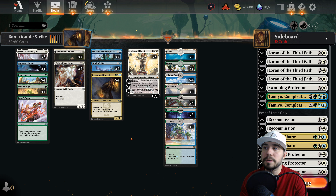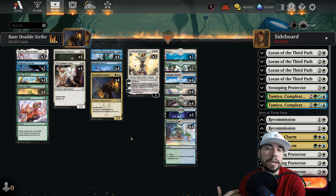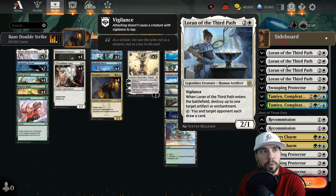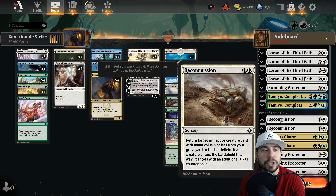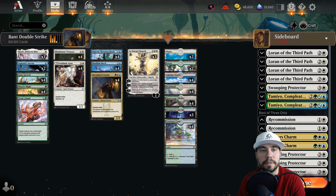Let's talk about sideboarding, breaking down against aggro, midrange, and late game. There's lots of midrange right now in the meta - particularly if you stay tuned for our Friday Night Meta weekly series. In the sideboard we've got Loran of the Third Path, Swooping Protector, Tamiyo, Recommission - being able to pull something back from your graveyard to the battlefield; if it entered, you get a +1/+1 counter on it. Brokers Charm, Swooping Protector, and Tyvar's Stand.